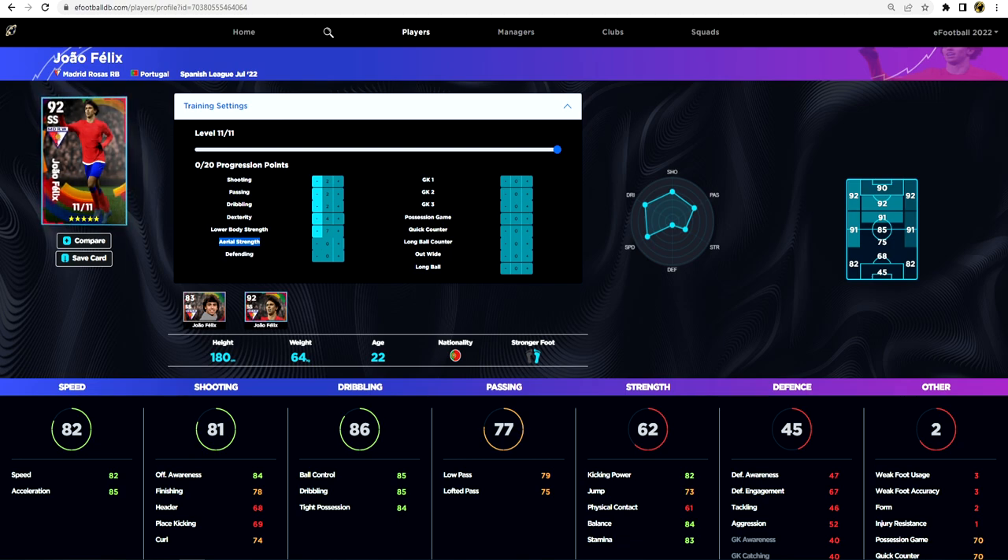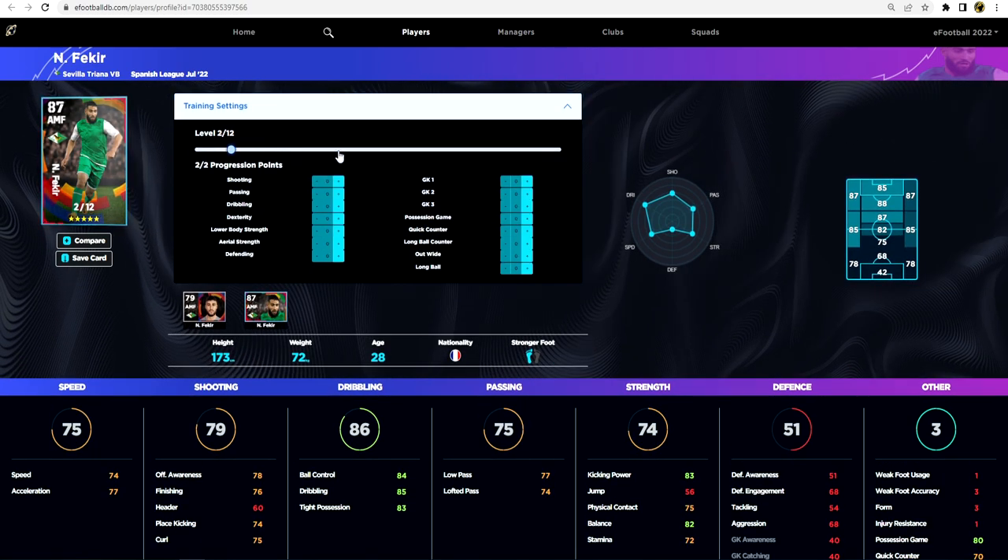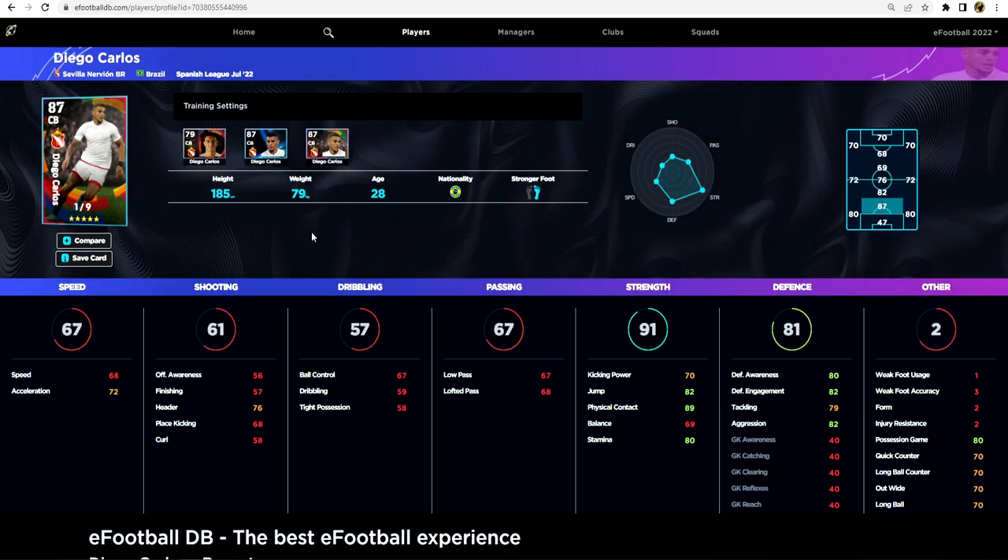Fakir has 22 levels and excels in dribbling, so you don't need to upgrade that too much. Playing him as an AMF, you just need to boost speed enough to compete, then focus on passing - finding intricate passes in tight spaces. This guy reminds me so much of Iniesta. I've tested him on another account and he does have unwavering form, so he's definitely worth a punt if you pack him.